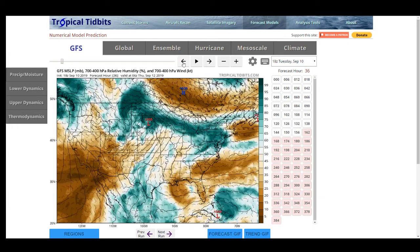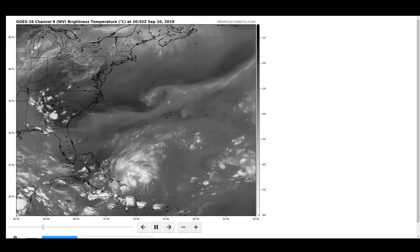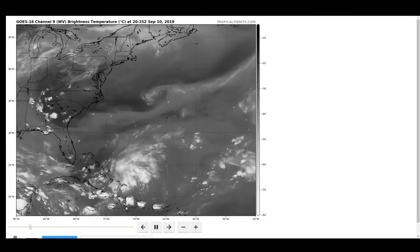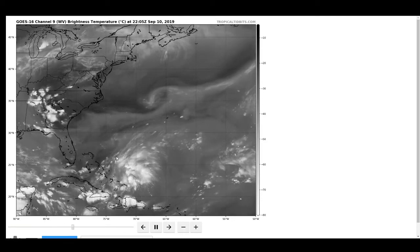You can see our system right here, with a very large pocket of mid-level dry air out ahead of it. The vort max is centered right here — there's a lot of vorticity. The lower-level dynamics are kind of north of it a little bit, and that's largely due to convection firing away from the low-level center, kind of similar to how it happened with Barry.